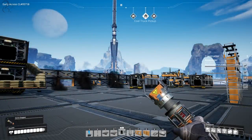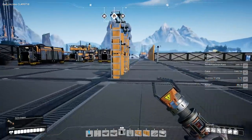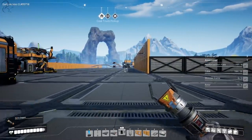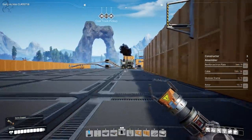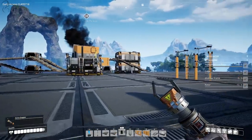Hi guys, Squall here. Welcome back to another Satisfactory video. In the last one we started our steel production down here and started making steel ingots. Today we're going to start making some end products out of steel ingots — specifically steel pipes and encased steel beams.